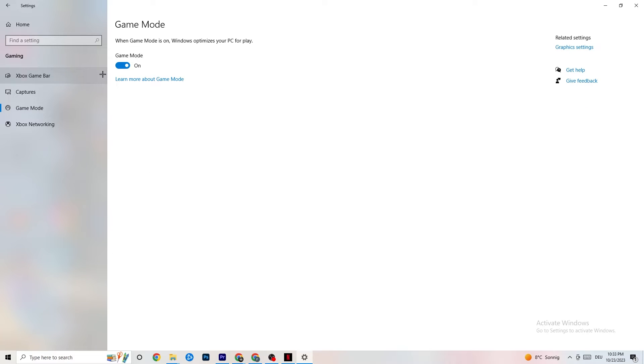Go to Game Mode next. This is a bit tricky because it won't work the same for every device. Some PCs benefit from having Game Mode on, others need it off. Try it both ways and check which works better for your PC.